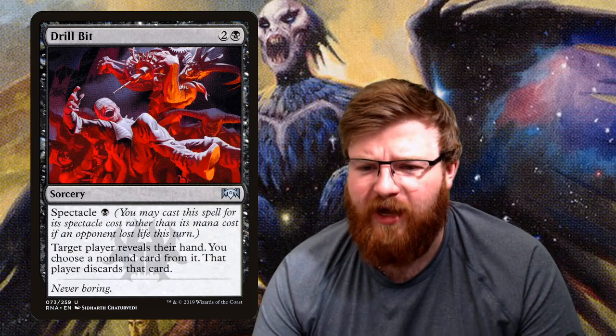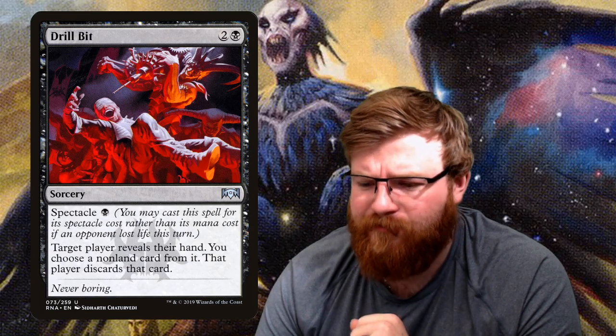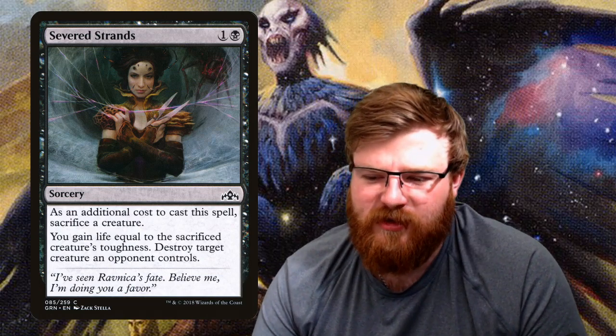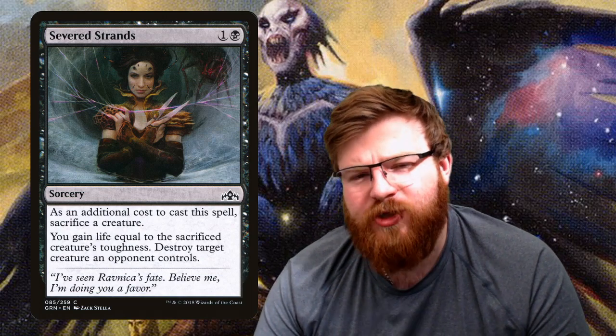One thing about Brawl I haven't touched on: you can play one-on-one, in which case some of these cards are incredible focused on your single opponent. You'd probably change the deck around a bit for one-on-one versus multiplayer, but this is a hybrid. Severed Strands — one and a black, a sorcery. As an additional cost, sacrifice a creature. You gain life equal to the sacrificed creature's toughness and destroy a target creature an opponent controls. You get to destroy a target creature and gain a bit of life, all for sacrificing a creature and paying two mana — a pretty good card.